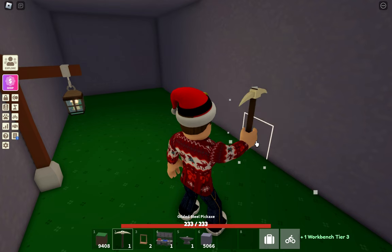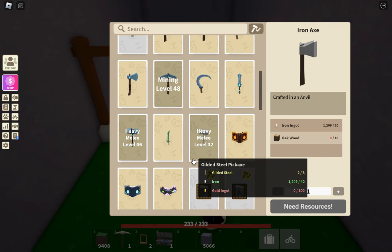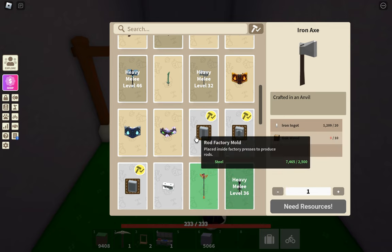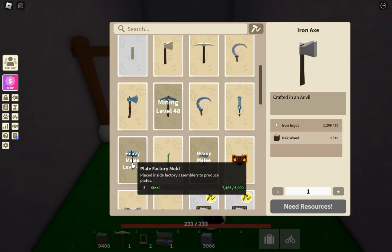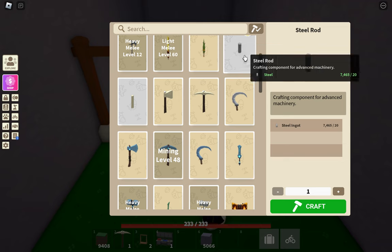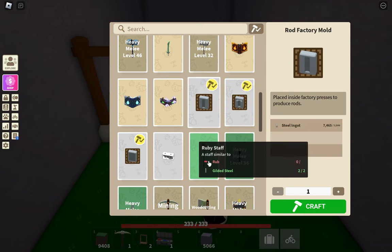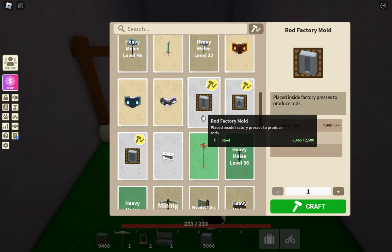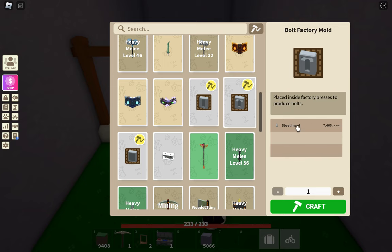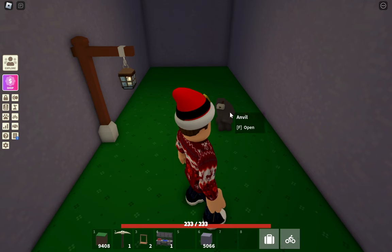Next, we have the copper plate, the wad, and the bolt. Right here you can see — it is in the anvil to get the mold. You have your steel rod and your gilded steel rod. But if you want a copper rod, you're going to need 2,500 steel ingots. That's a lot. For the bolt, you're going to need 1,000 steel ingots, and for the plate, you're going to need 5,000 steel ingots.